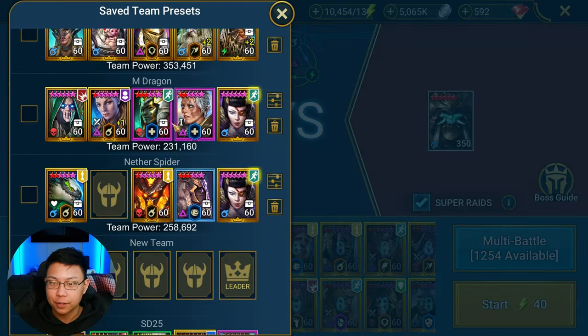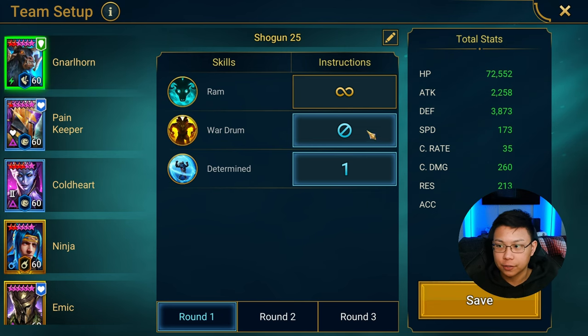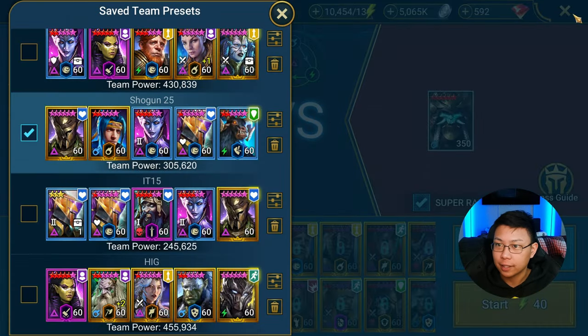Let's start with the presets. Gnarlhorn is going to close off his A2 and open up with his A3 to put up his unkillable. Then Pain Keeper — this is the same Pain Keeper I use in my clan boss team, by the way — going at 250 speed and 51k HP.